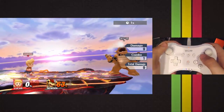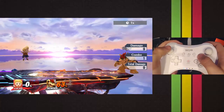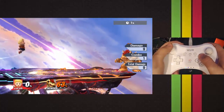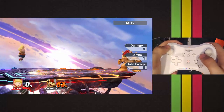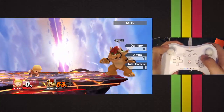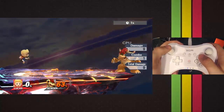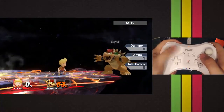The next thing I'll talk about is fast falls. You hold the button and press down, and if you look right next to Lucas's head, it'll show you a little flash of light, showing that you are in fact fast falling. Something you can also do is short hop and then fast fall — short hop, fast fall, short hop, fast fall. You can see the little light to make sure you did it right, or you can wait a little bit longer and do it right at the end.